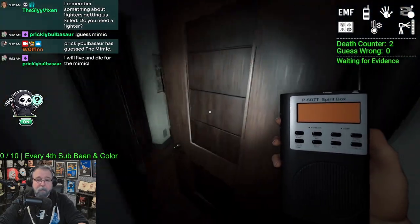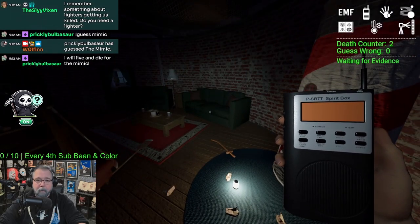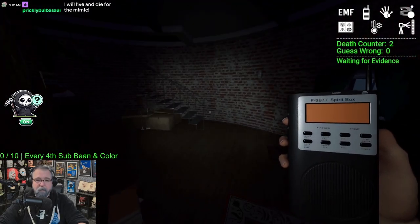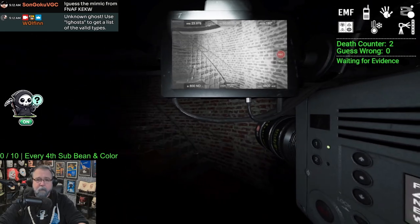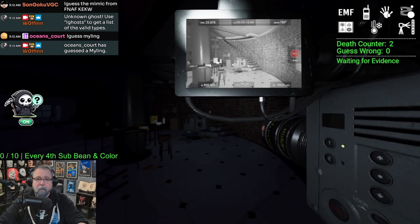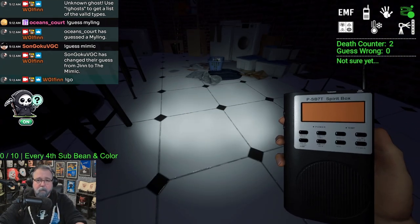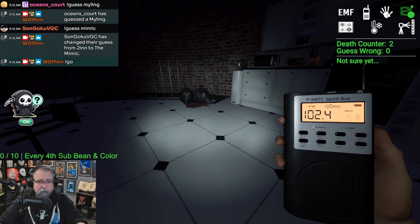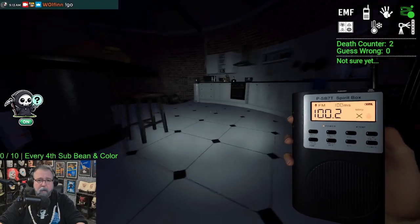Hiding spots are pretty good. I should have brought in maybe the parabolic, but these rooms are so small I'm not sure what I would have found on it. Never mind — we got a ghost orb right here. And we got the bone, I'll take that too. Are you here? Where are you? How old are you?